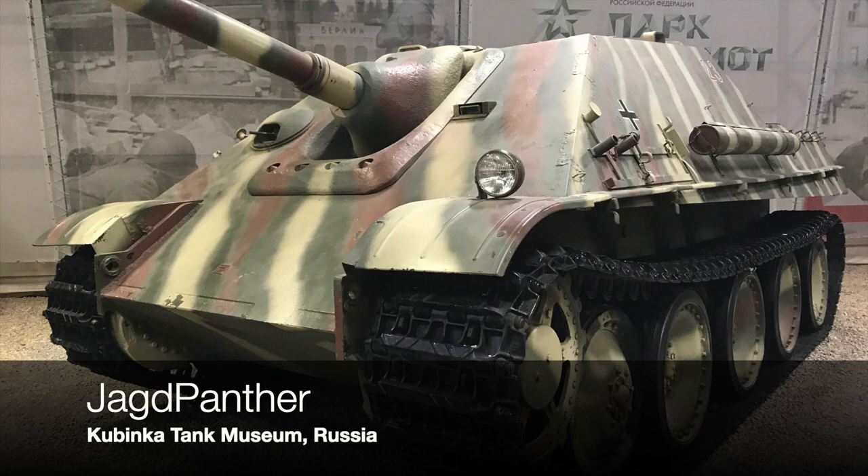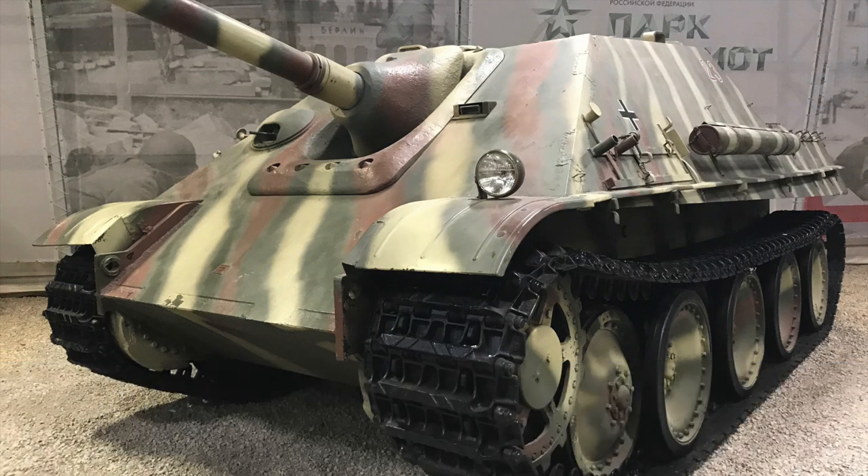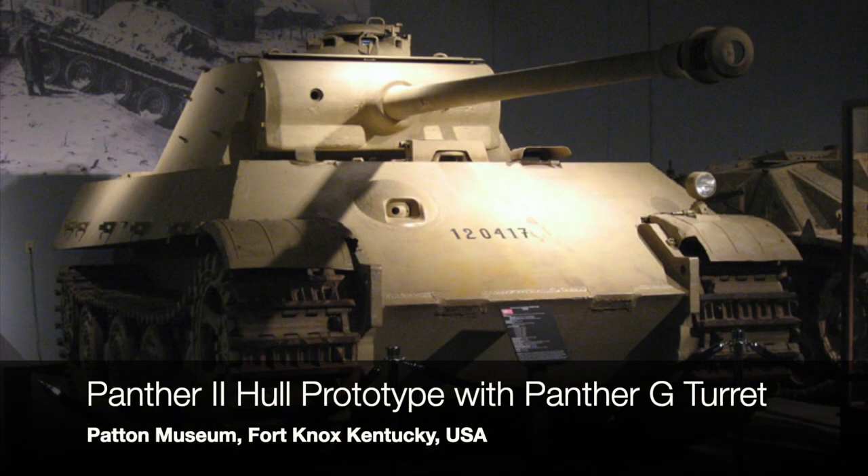A couple of things about German tank designs: they normally have the gearbox and transmission at the front and the engine in the rear, which is why many of their tank destroyers based on existing tanks like the Panther and Tiger have the casemate at the front. The Jagdpanther is based on the Panther tank. Towards 1945 the Germans decided to upgrade the Panther to the Panther 2. They wanted to up-armor the Panther as it was pretty weak, and secondly they wanted to standardize components to churn out tanks more quickly.